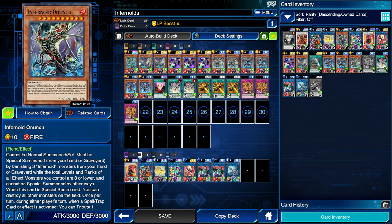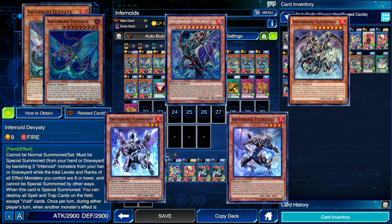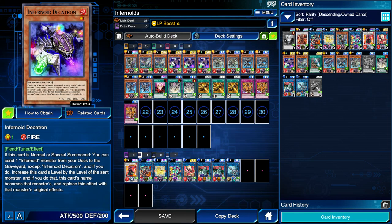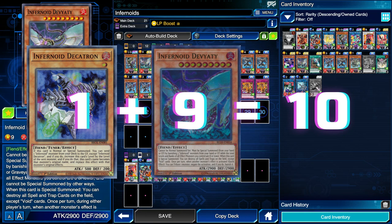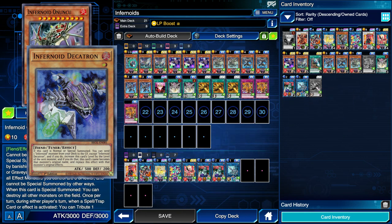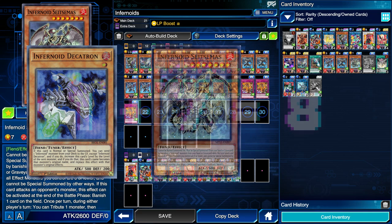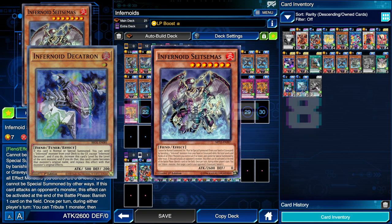Another downside of this archetype is that the monsters that special summon themselves by banishing other Infernoids from hand or graveyard cannot be summoned if you control nine or more levels on your field. So if you use Decatron to send a level 9, it becomes level 10, and you can't summon anymore. If you send the level 10, it becomes level 11 — still over nine. But if you send the level 7, it becomes level 8, allowing you to continue summoning.